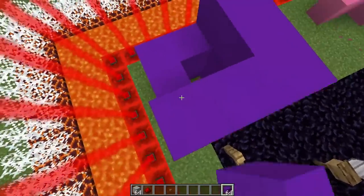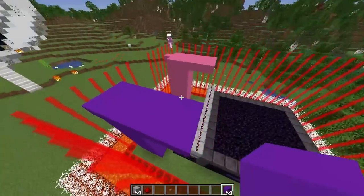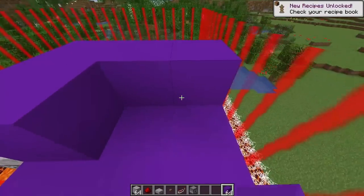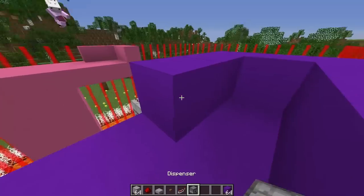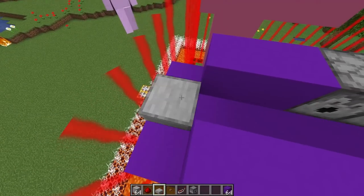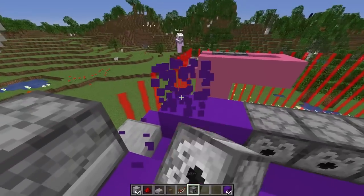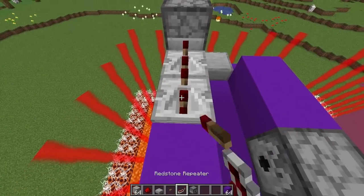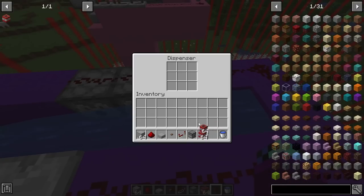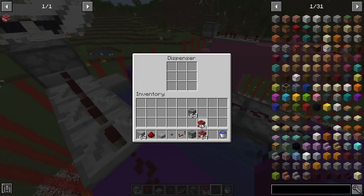I guarantee my cannon is gonna go way further than yours! Next let's extend this platform and build the TNT cannon on top. We put blocks there, then a few dispensers, then a slab, another dispenser on this side. Then we put down some repeaters and connect everything up with redstone, then put down some water and fill all our dispensers with TNT.